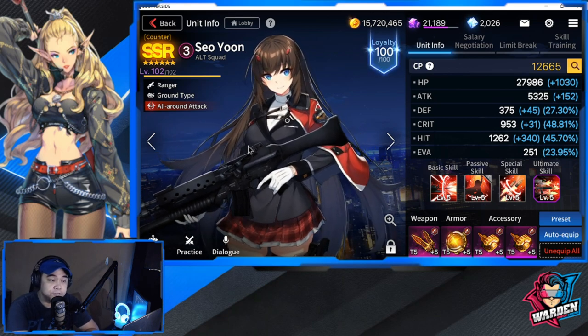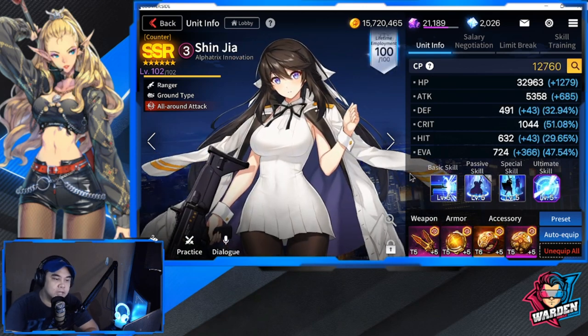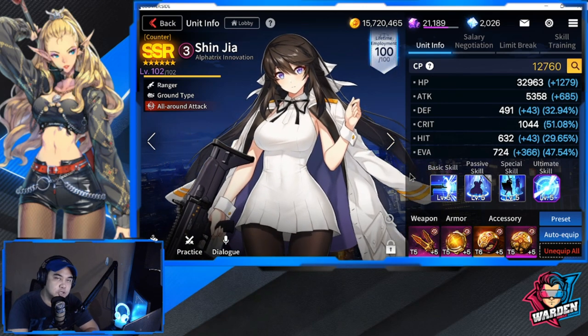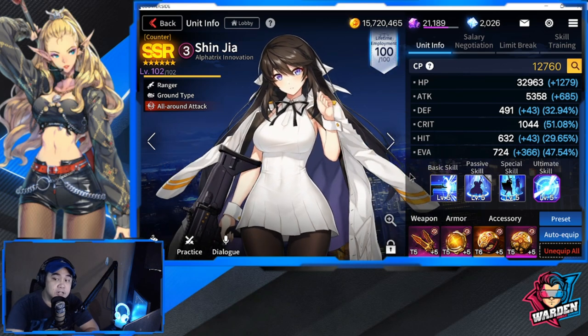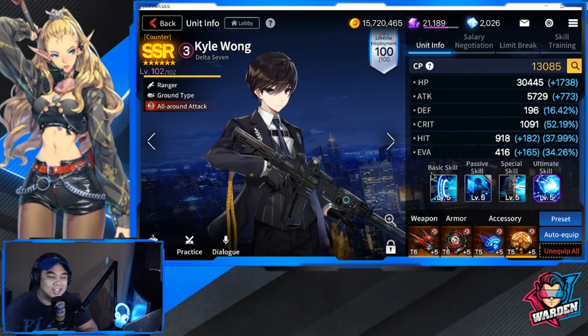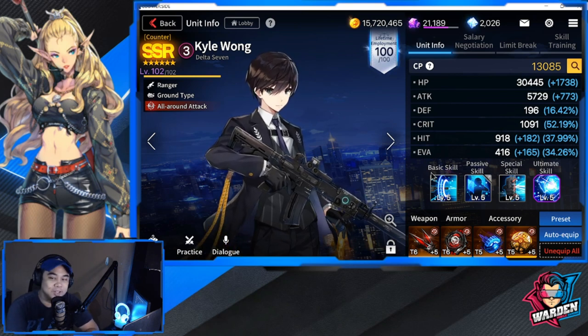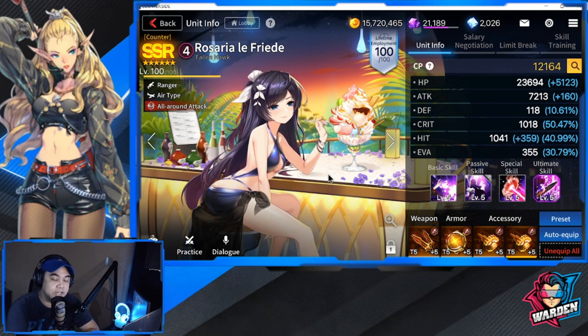For Shinja, I changed her gear to an all CDR set. Kyle Wong is also in a CDR set. For Rosaria, I have her in attack speed - I usually run attack speed on her, even in PvP.